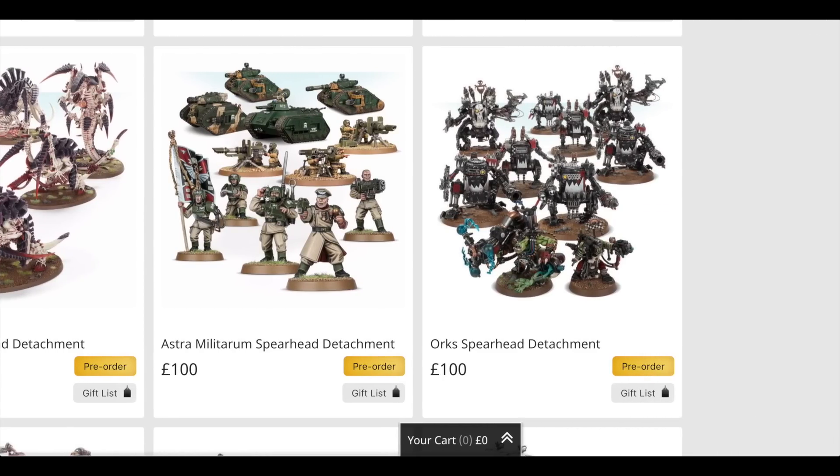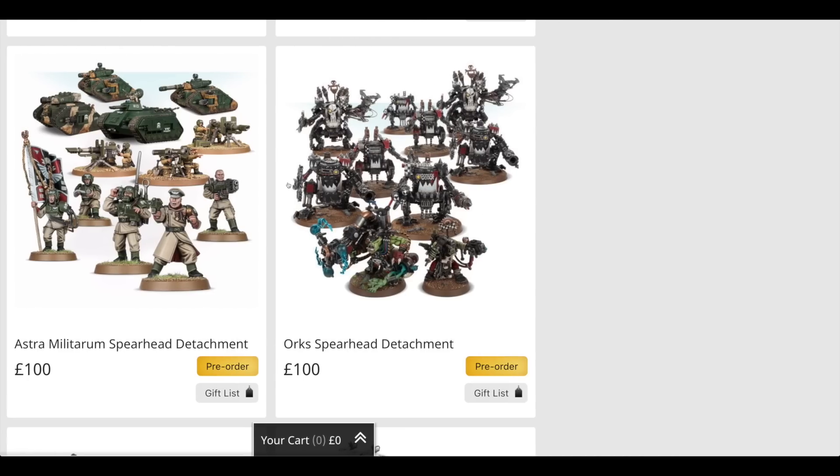The Astra Militarum Spearhead Detachment is slightly odd. It's got a Command Squad at £15.50, two Leman Russ tanks at £31 each — that's £62 — one Demolisher at £31, one Heavy Weapons Squad at £24, and one Chimera at £22.50. Normally I'd associate Astra Militarum with either lots of tanks or lots of infantry, and in this case they've gone with the tanks. The Chimera could carry the Command Squad and maybe the Heavy Weapons Team. That would be a total of £155, so you're saving £55.